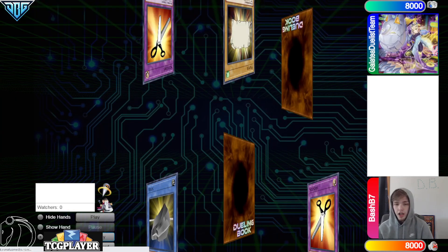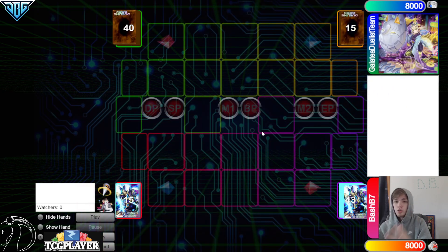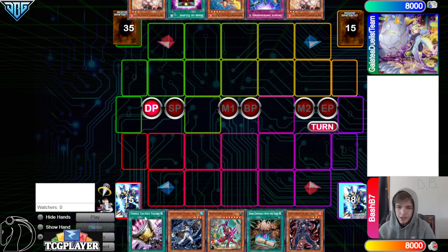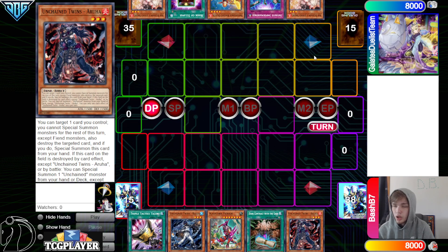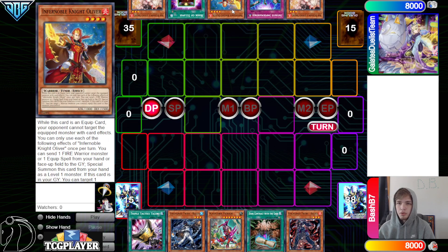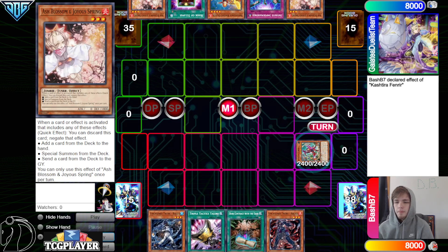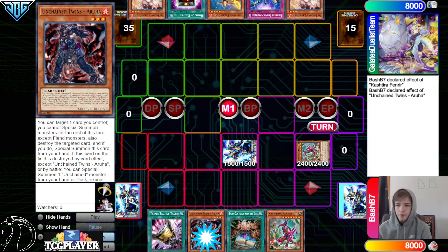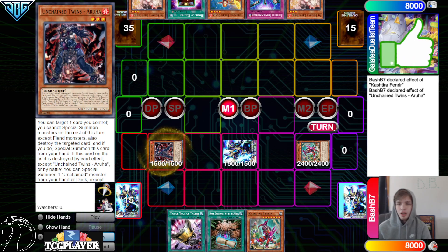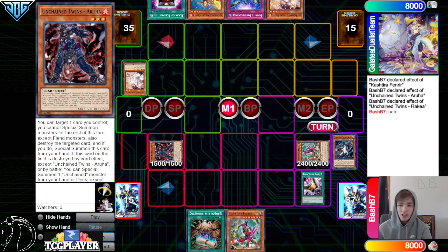Hopping right in, we're going to see Bash B7 win the rock paper scissors and they'll go first. 43 versus 40 opening hands. They've got Talents, Rekia, Fenrir, Dark Contract, Aruha; the opponent has Ash, Imperm, Oliver, Eclipse, and Ash. Special Fenrir, then activate Fenrir effect to search for Fenrir, then set Rekia. Aruha pops, special summon out, then Rekia effect — chain Ash — Talents to look at hand, and then they admit defeat.